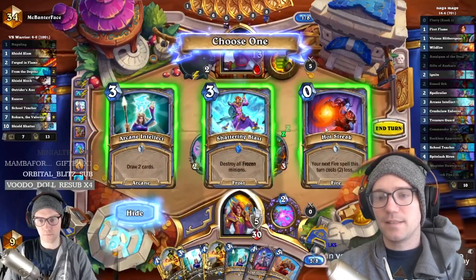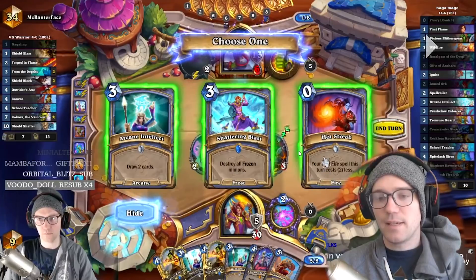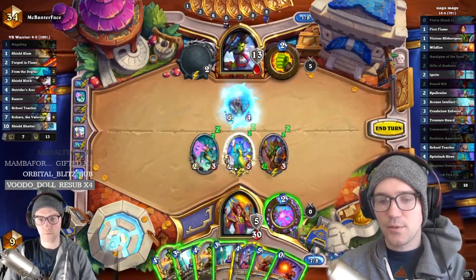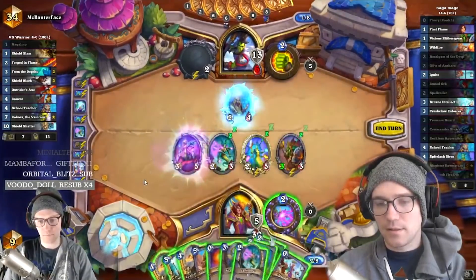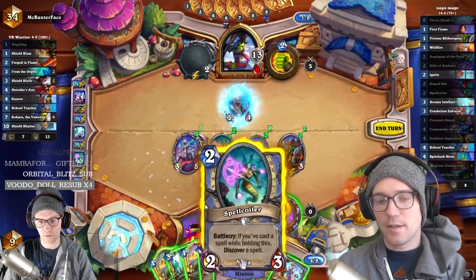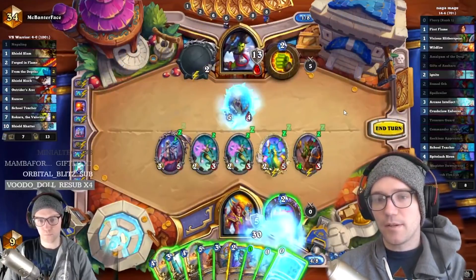I go Spell Clyer. I could take Shattering to kill their stuff, or Arcane, but it's not that hard to kill their stuff — I have two Reckless Apprentices, double Arcane, Spring Water, and a Commander. So I take Hot Streak here. Just because you have value doesn't mean you need more value. I do Arcane Intellect, hit a Commander. There's a bunch of card draw — you can see why I didn't need more card draw. I take Hot Streak and want to go Spell Clyer first because it could alter our plays; maybe we hit Fireball or Wildfire.